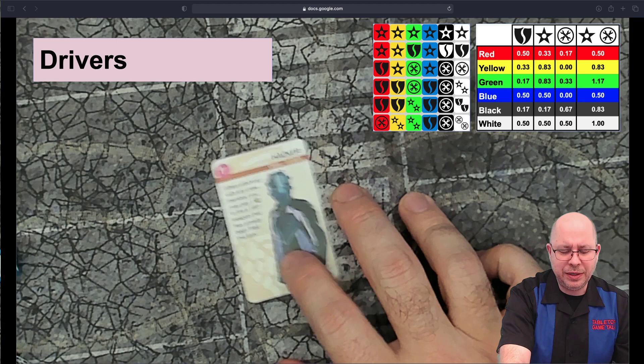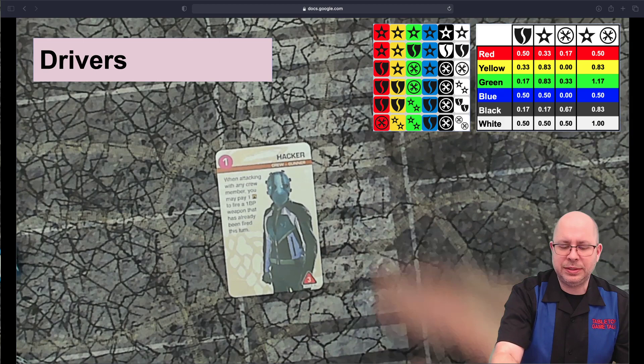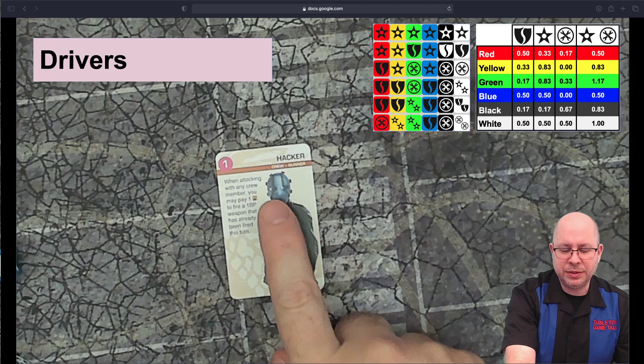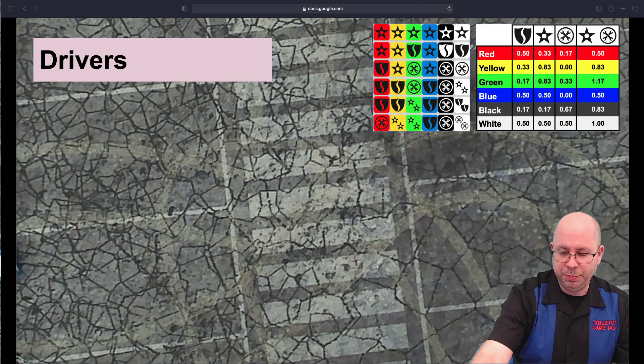Hacker is a special case: spend an ace token to reuse a one build point weapon. If it just said reuse any weapon, it would be crazy good. The main advantage is in small build cars where you might have one build point on the front and one on the back — this lets you shoot twice forward or backward by reusing that weapon. Once you get bigger, you'll probably put larger weapons on your car and use this less.